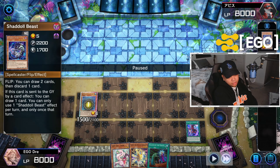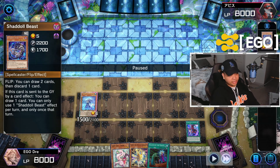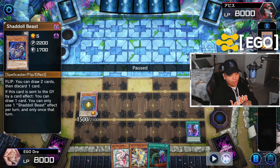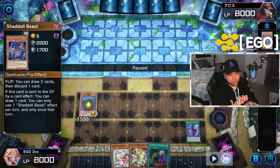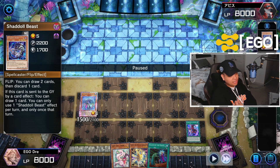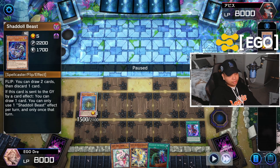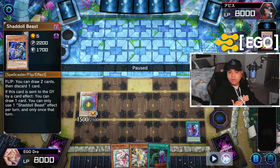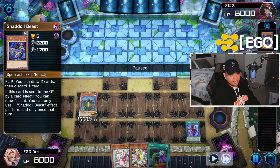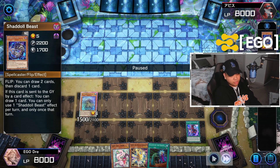We activate the Scream, normal summon the Rhino Heart, Rhino effect chain link one, Scream chain link two — mill three. We hit Aguido and Beast. Now, even though we're assuming we're playing against Tear, you always shotgun the Aguido. It doesn't matter, genuinely — you always shotgun the Aguido. One, because it's best-of-ones. Two, because if you're able to get to a Shuffler, there are still 100% ways to beat the Tear deck going first. Not only that, I have Called by the Grave in my hand so I'm feeling pretty safe.